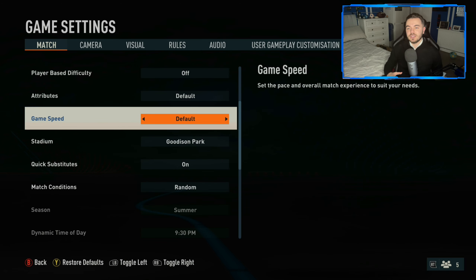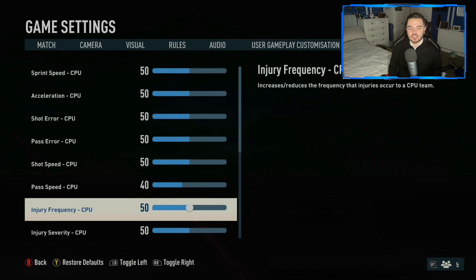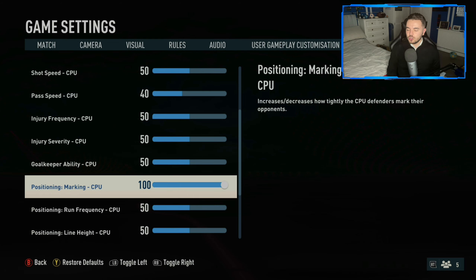Also on default game speed — I'm in agreement with Spoonie there. With default game speed you tend to find there's much more pressing at a more realistic level. The marking is better, defenders will move a bit more, whereas on slow, everything defensively just falls apart a little bit. There's a very minor change to the sliders: just 40 pass speed and then 100 on marking for both the user and CPU.